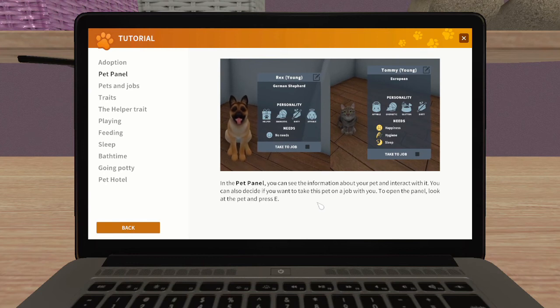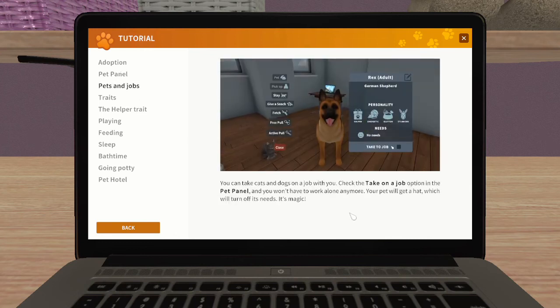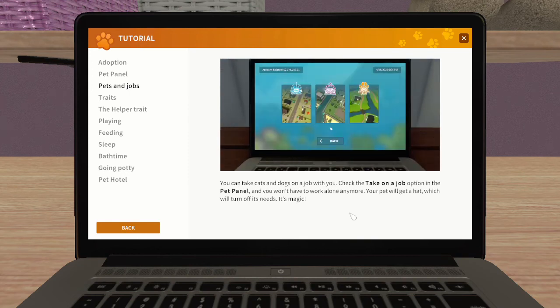Look at the bottom - there's a 'take to job' option, so we can take pets with us on jobs! So is that what the helper trait is? The German Shepherd also has the helper trait, the same as the Australian one. So some of them can actually help you, and the kitten can help as well. You can take cats and dogs on a job with you - check the 'take on job' option in the pet panel and you won't have to work alone anymore.